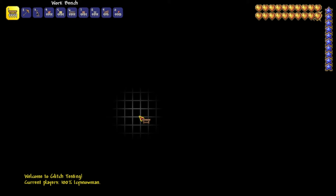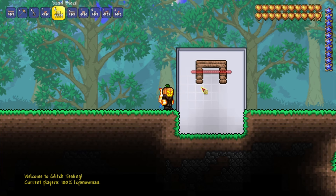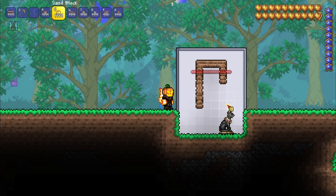Start by placing 8 blocks in this pattern around the wire. Then place either a sand or a dirt block here, then 2 more blocks, and a bass statue here. Place a sand above the left side of the bass statue, then a trapdoor here, and 2 sand on top of it.